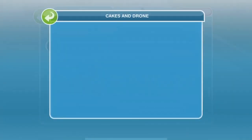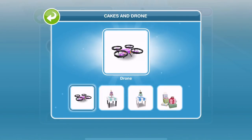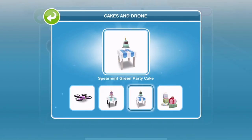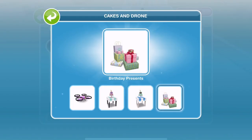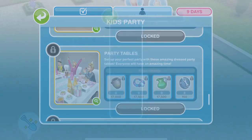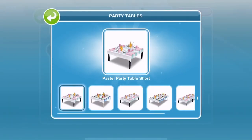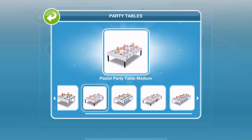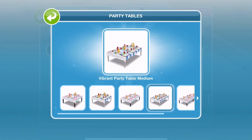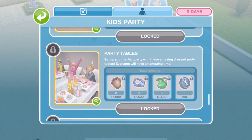The next one is cakes and drone — I'm so excited to have a drone in The Sims Freeplay. I love my drone in real life too. We also get a pink party cake and a spearmint green party cake which is like a toppled upside-down ice cream cone thing — which is awesome. And some birthday presents. Then we've got party tables — a two-by-two table in both colours, a long table, and then an even longer table. So we have large, medium, and small — it's cool that we have three different sizes.